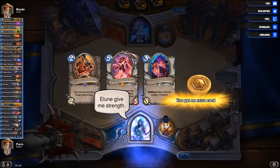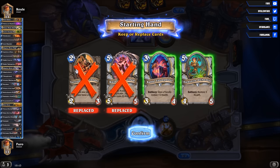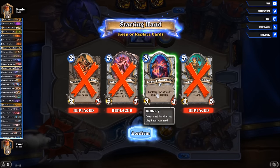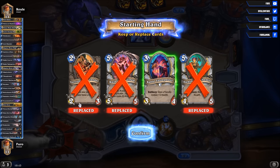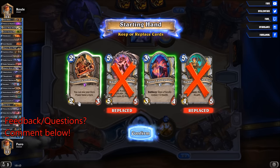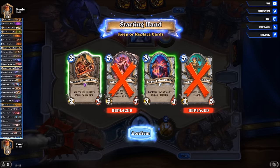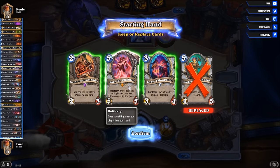Priest versus Mage — what can we expect here? We can expect a Reno Mage. Seriously, there are not that many Tempo Mages on the ladder. Starting hand — don't like it right now. We might keep the Cabal Talon Priest. Don't want the Garrison Commander here early on — we might keep that just as a body, to have something to play on turn two. For the Cabal Talon Priest otherwise. And we're definitely keeping the Rada.